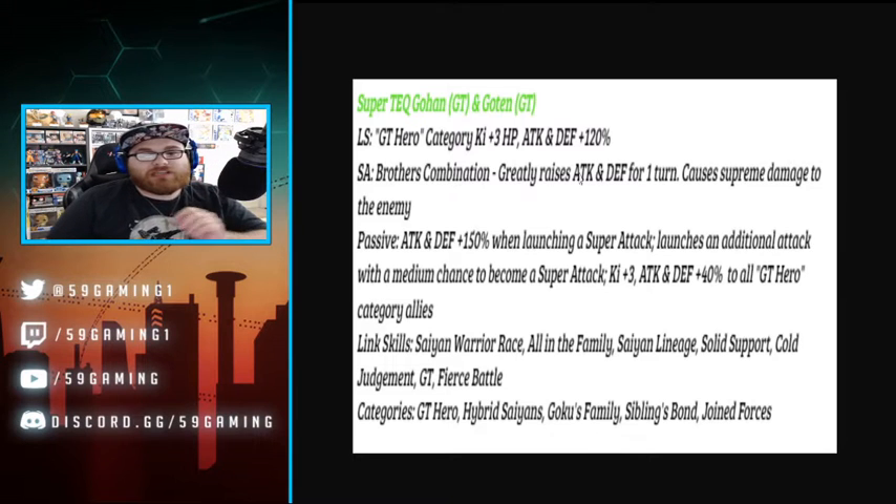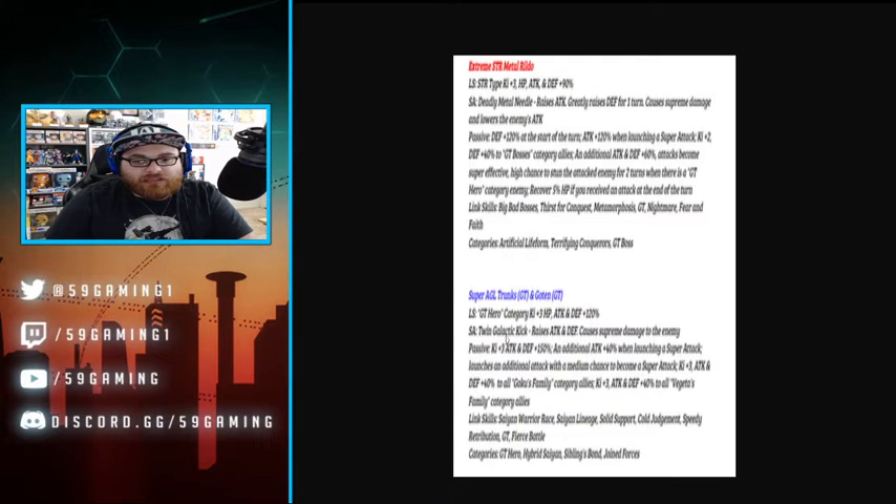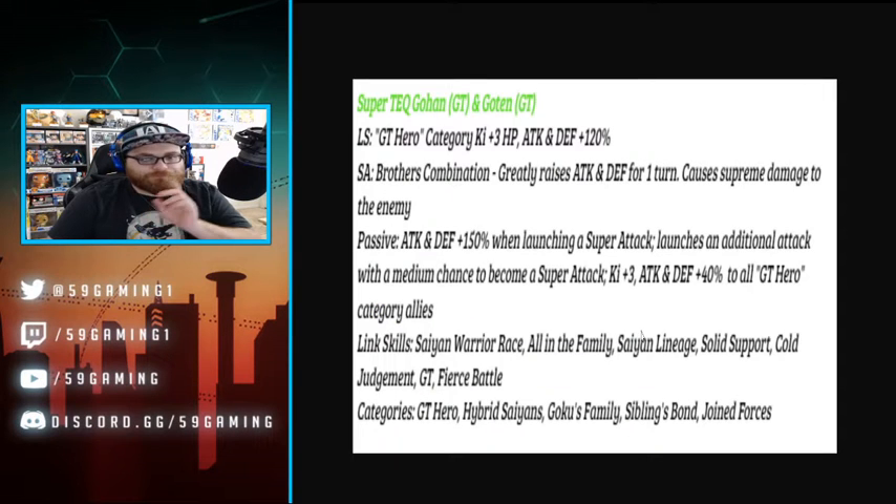Now let's get into the Super TEQ Gohan GT and Goten GT — I think this is a fun one. GT Heroes category, Ki plus three, HP, attack and defense plus 120, so they're going to be sub-leads for the new GT category. Really raises attack and defense for one turn, causes supreme damage to the enemy. The other card's SA is better because it doesn't say 'for one turn,' so I think it's an infinite stack on the Trunks and Goten.